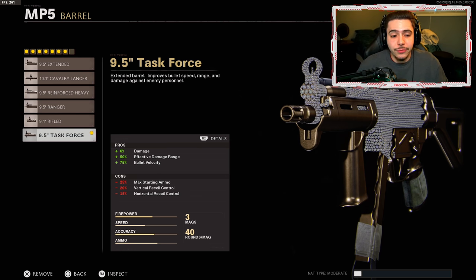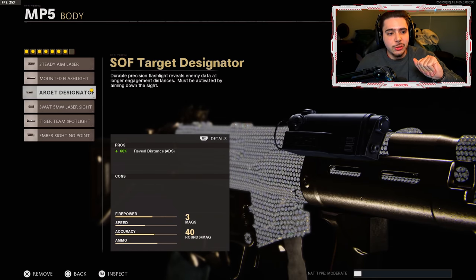We also get plus 17 vertical recoil control making our weapon a little more accurate. My next attachment is the Task Force barrel — we get plus 6% damage which makes our weapon hit a little harder, plus 50% effective damage range which means it takes less bullets to kill at longer ranges, and plus 75% bullet velocity which means our bullets shoot a lot further without dropping off. When you put this barrel on it makes your SMG into a mini AR, it is so so good. At the bottom we take a pretty big hit at vertical and horizontal recoil control, but we're going to be fixing that.